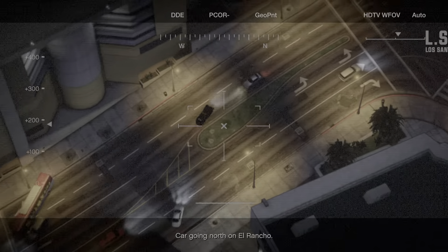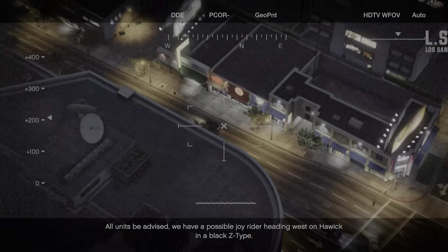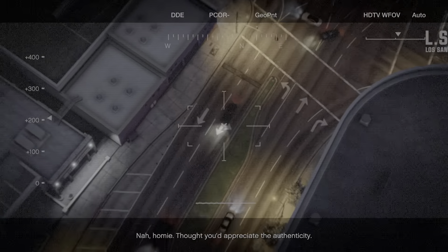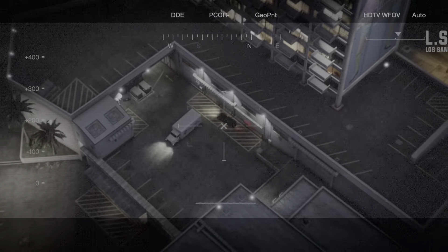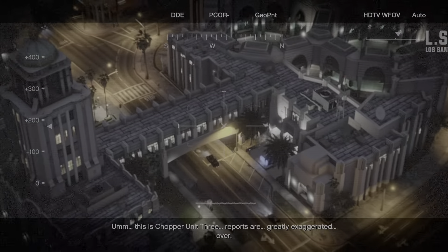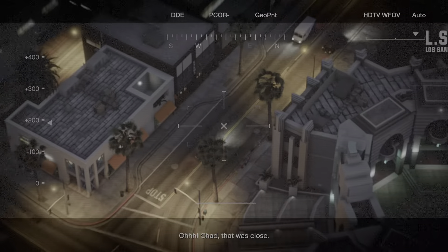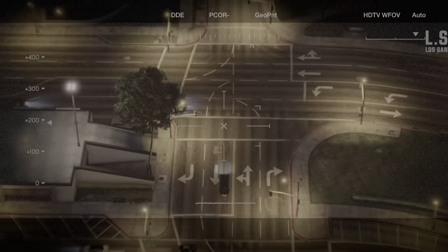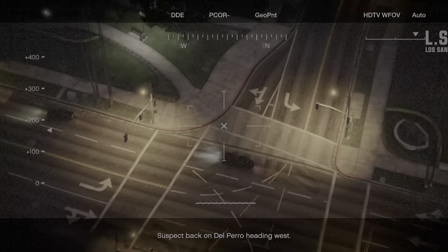'Car going north on El Rancho.' Then: 'All units be advised! We have a possible joyrider heading west on Howick in a black Z-type.' Franklin gives chase: 'You get another cop on this shit, homie! I'd appreciate the authenticity!' Chopper Unit 3 reports are 'greatly exaggerated.' Chad nearly totals the car. Franklin: 'I hit the motherfucker, man. I got you.' Suspect heads back toward Del Perro heading west.